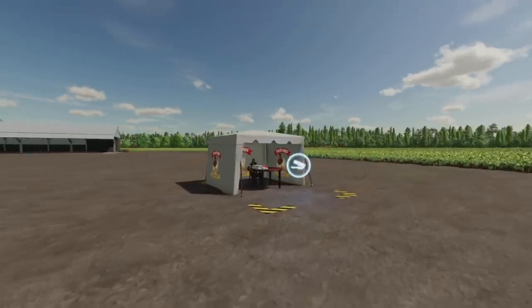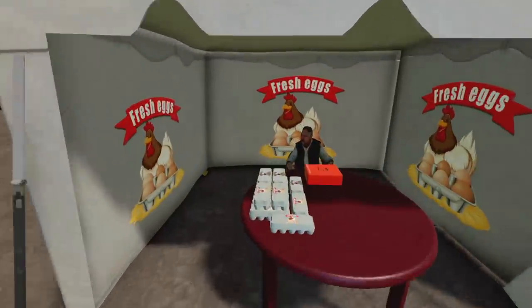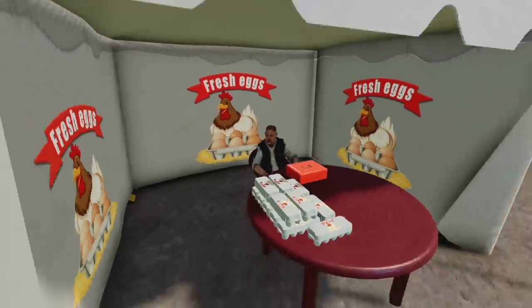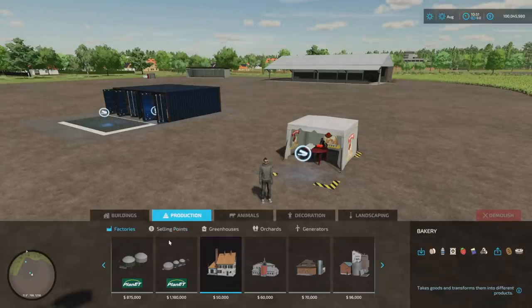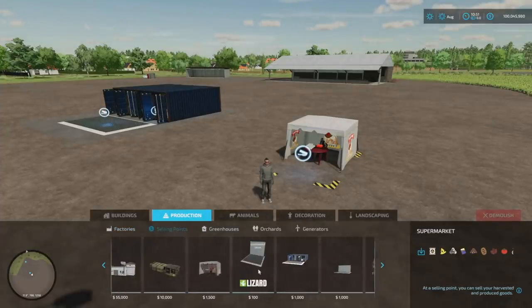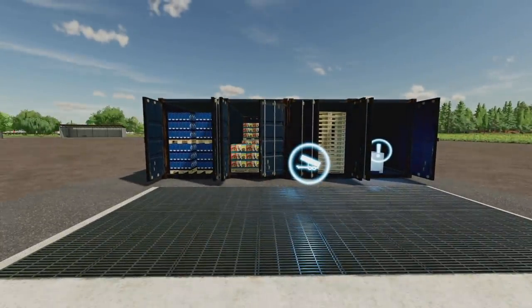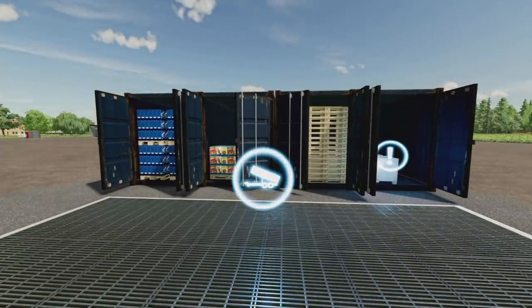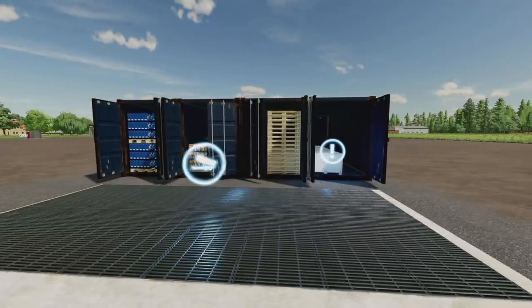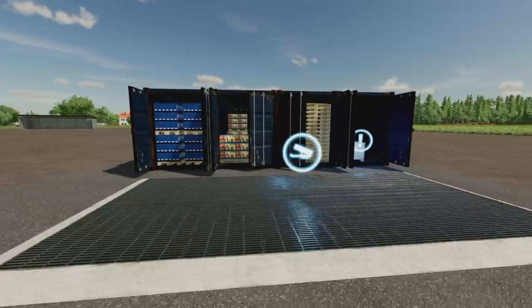The chicken egg tent costs 1,500 bucks with a daily cost of five dollars. You can sell your eggs to the buyer at this location - just bring them over. It is a sell point, not a production. Lastly, Sell Everything is literally what it's called - two sell points where you can sell all your crop bales, loot rods, factory products, animal products, and extra seeds and fertilizer. Cost is one grand to deploy and it works on any map.